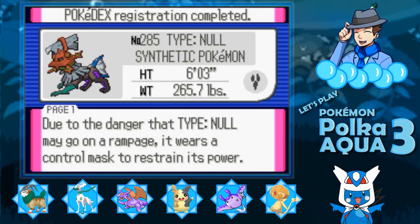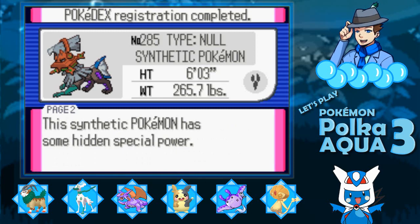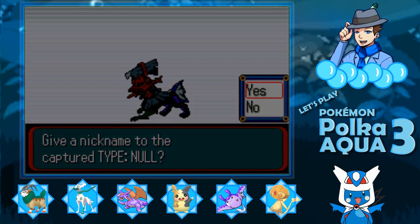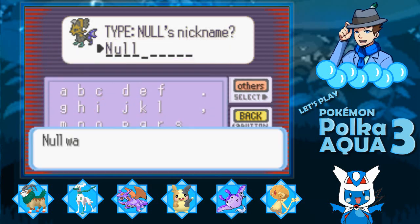Due to the danger that Type Null may go on a rampage, it wears a control mask to restrain its power. This synthetic Pokemon has some hidden special power. The synthetic Pokemon, Type Null. I'm going to call you Null.